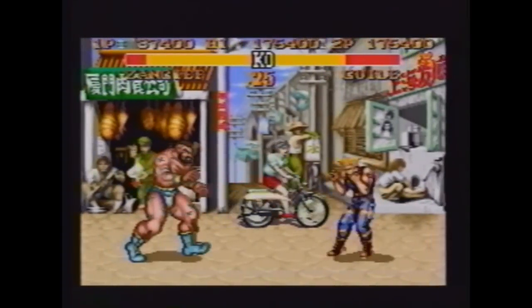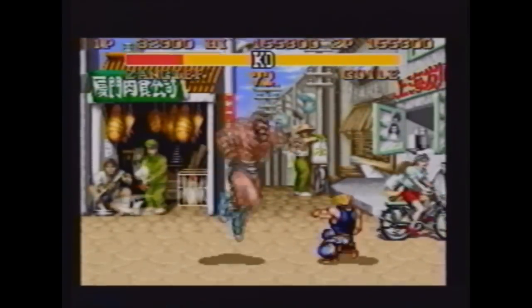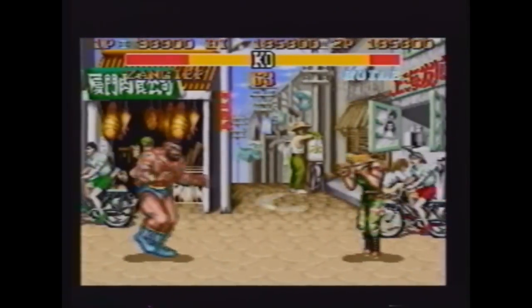If Zangief jumps over your Sonic Boom, stand by to kick him out of the air with either a low forward or low roundhouse kick, or a jumping fierce.